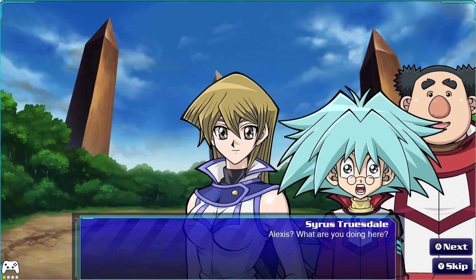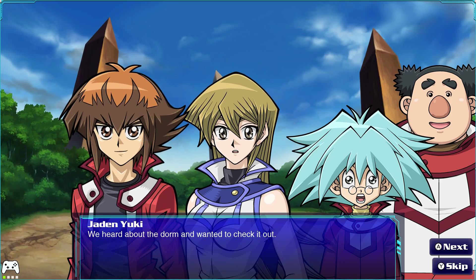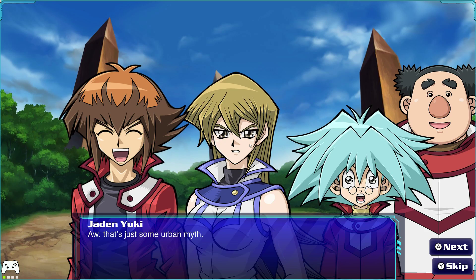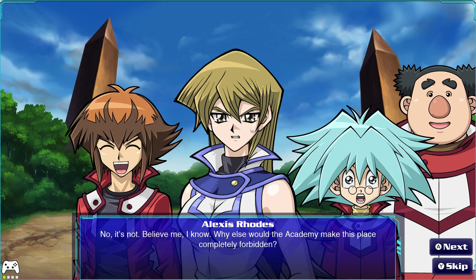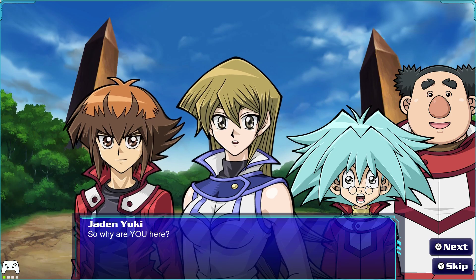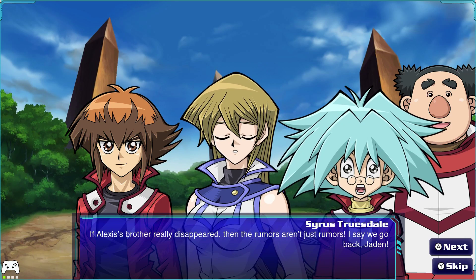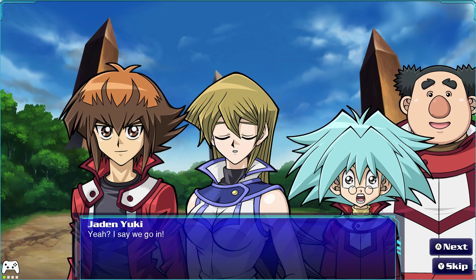To their surprise, Alexis was also there. "Alexis, what are you doing here?" "We heard about the dorm and wanted to check it out." "Well, that's not very intelligent. Don't you know that kids have a way of disappearing around here?" "That's just an urban myth." "No, it's not — believe me, I know. Why else would the academy make this place completely forbidden? If they catch you here, they'll expel you, Jaden." "So why are you here?" "One of the kids who disappeared here was my brother." Alexis's brother really disappeared and the rumors aren't just rumors. Like, how does a kid disappearing not get the school shut down? We find out later he didn't actually disappear — the school is just really bad at taking care of its kids.